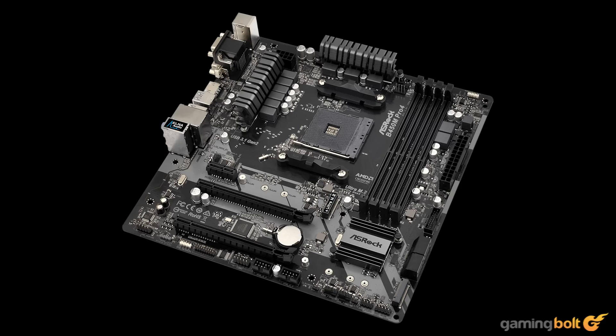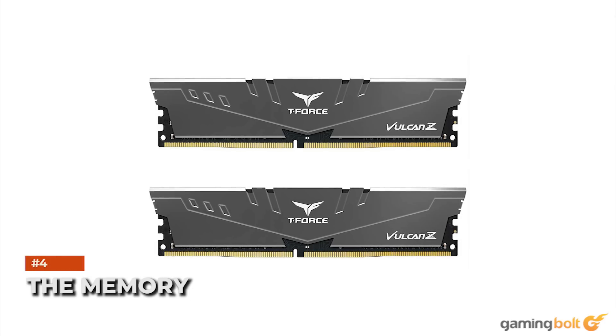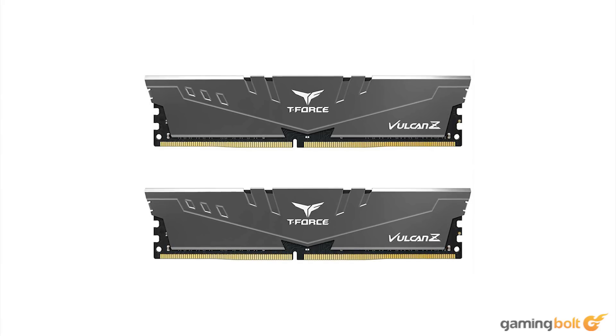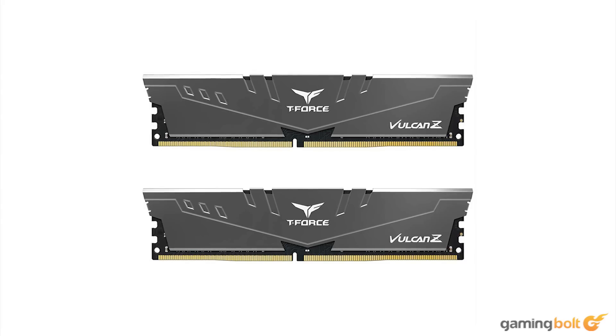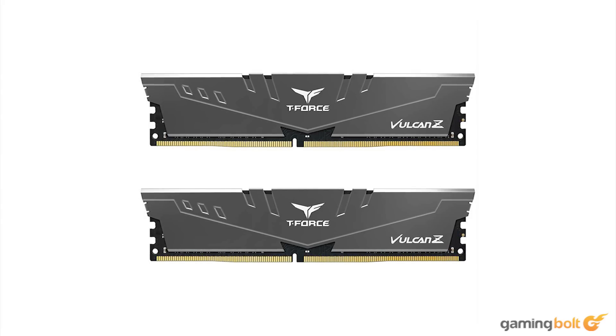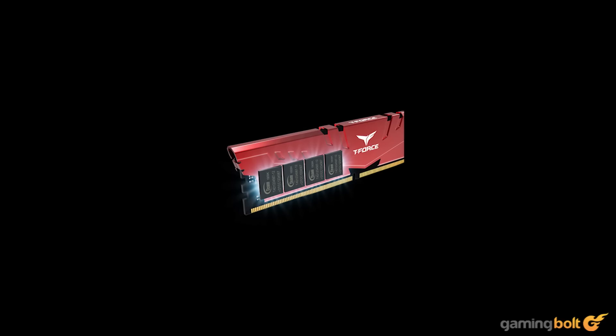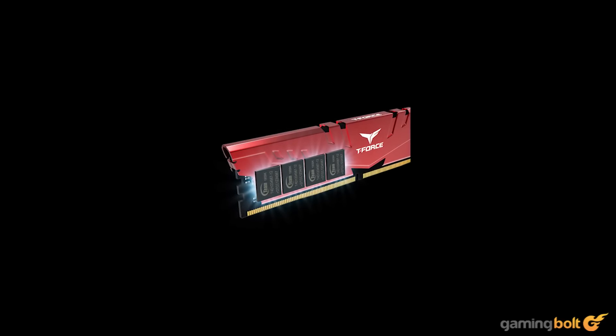Of course, there are always higher-priced options that allow for better upgrade paths in the future. The Memory. In terms of memory, we went with a Team Group T-Force Vulcan Z 16 GB kit, which features two modules of DDR4 RAM running at a frequency of 3200 MHz. A Ryzen CPU requires high-speed memory to perform at its best, and 3200 MHz is a fine balance of price and performance. Running in dual-channel configuration has some marginal benefits over single channel, which is the reason behind our choice of a 2x8 GB kit.